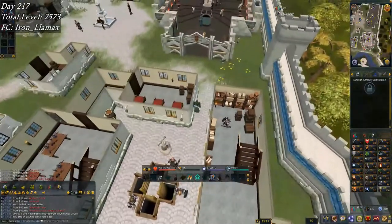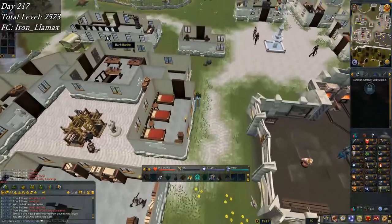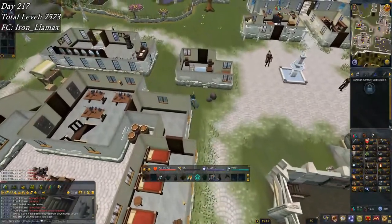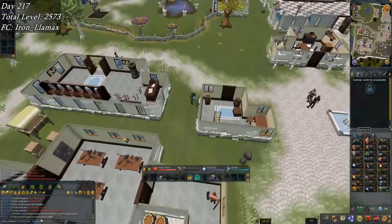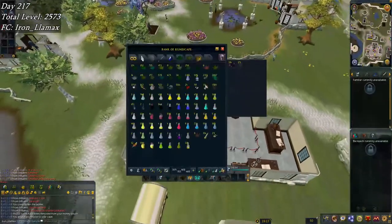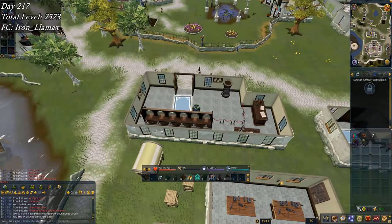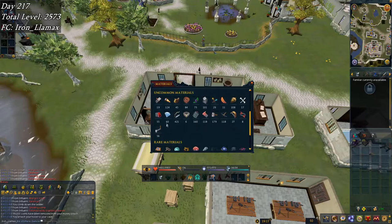I need to siphon this another two times. It is the last day of this week — day 217. I skipped a clip for yesterday, but yesterday I did end up making about 600 slayer rings and disassembled them so I can make more equipment siphons.